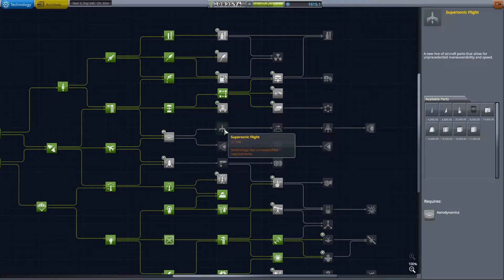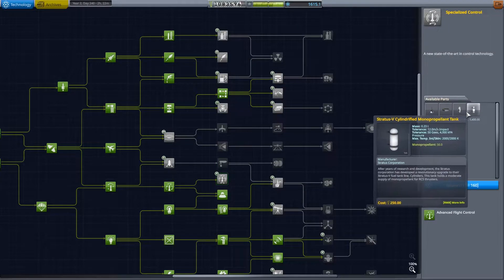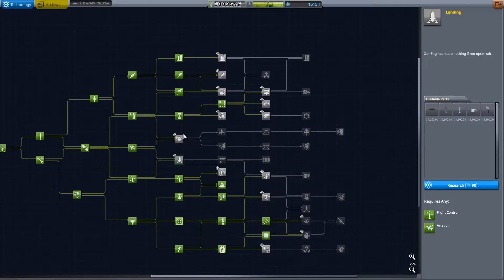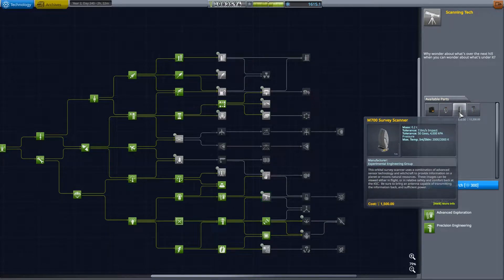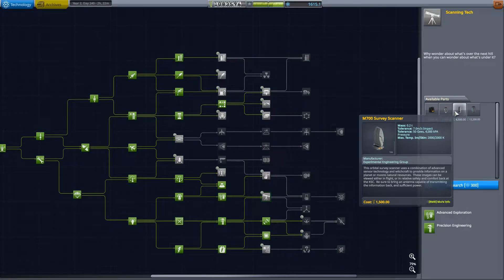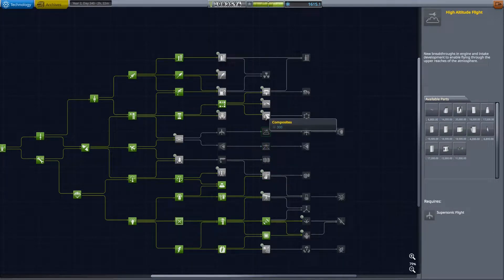We're not going to need any of the aerodynamic stuff. Specialized control — that is a no. We could use different landing struts, but whatever we send down isn't going to be very heavy anyways. This is more science experiments, which would be nice to have — that's 0.2 tons. We could get that in orbit of Minmus on that satellite probe. That's all rover stuff, which we don't need.